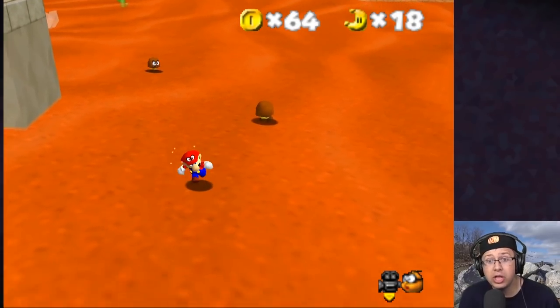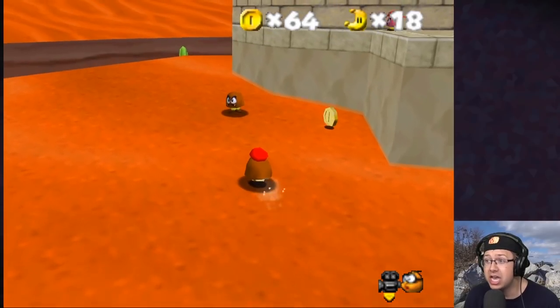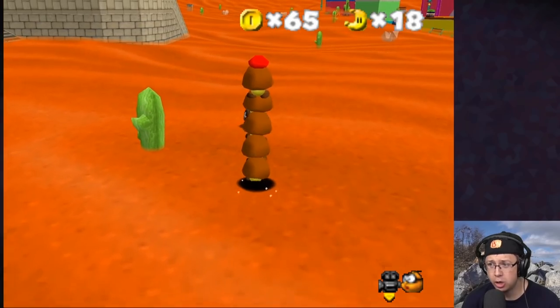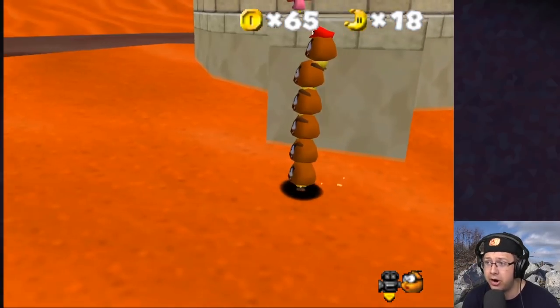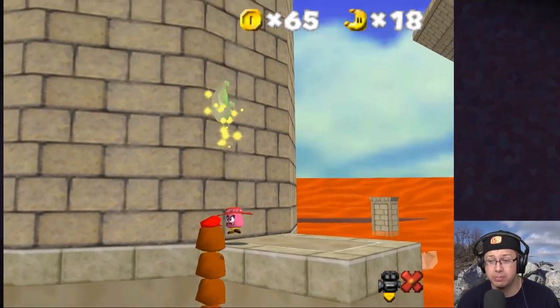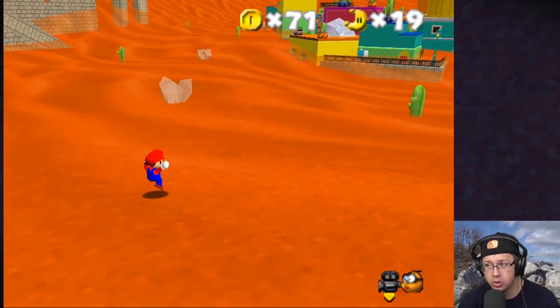I bet there's a star later where we have to do the Goomba stacking. Let's test if we can — she is there! Oh my goodness, there is Goomba stacking in this game! I repeat — there IS Goomba stacking in this game! I hope this is tall enough for whatever her name is — Goombette? Give me a moon! Epic. What else? Sand trap secret — yeah, I do want to go underground eventually.